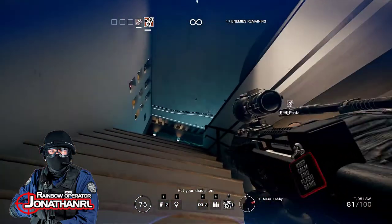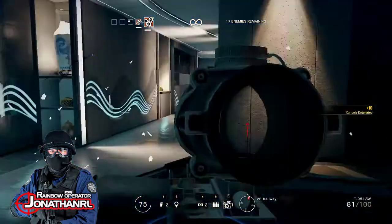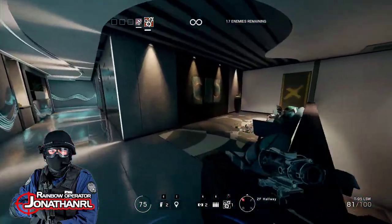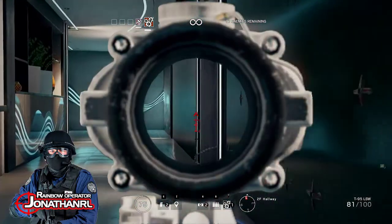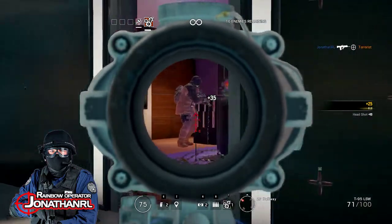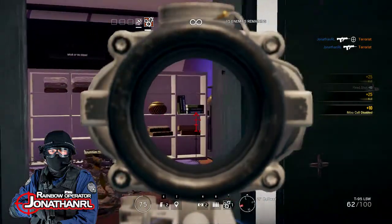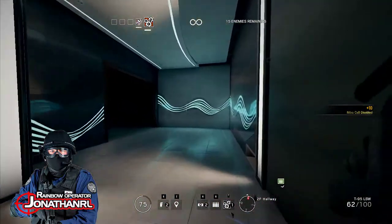We're gonna go with a breaching charge — go up. We know we have enemies down the corridor at the very least. There are nitro cells in this room so watch out, don't go too close. Looks like we're clear.